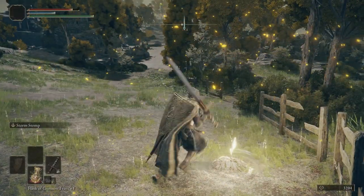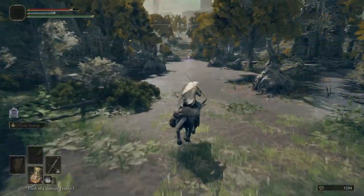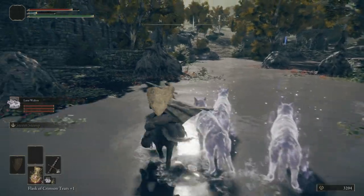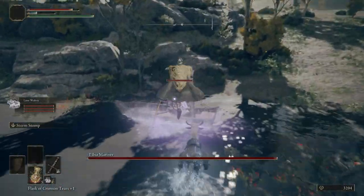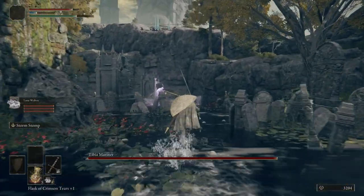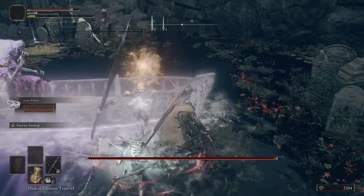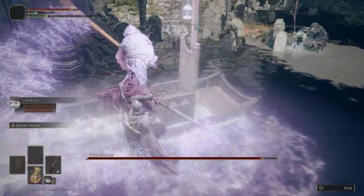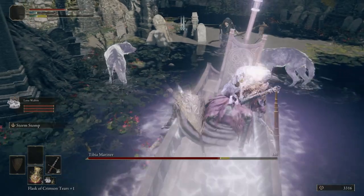Let's go ahead and touch this grace — we shouldn't have to rest at it. We've got plenty of health and plenty of flasks. Let's go ahead and bring out our wolves; we're going to fight this mariner that D was talking about. See if we can get a hit on him before he disappears. He reappeared off in the distance over here. The only reason I brought my wolves out is so they can distract these guys — he can actually hit his own enemies, the allies he spawns.